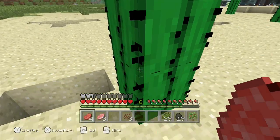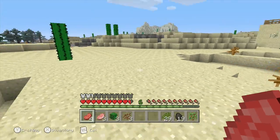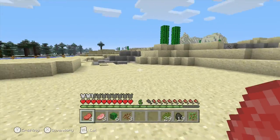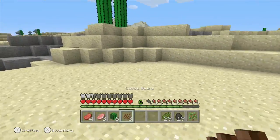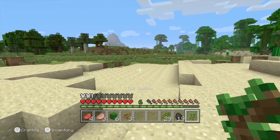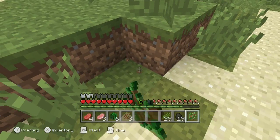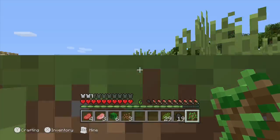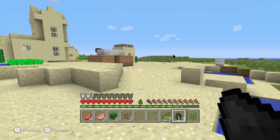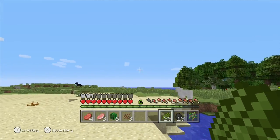I should just get some cactus here — ouch ouch! I think I should get some grass so I can plant some oak saplings. There's a horse over there.